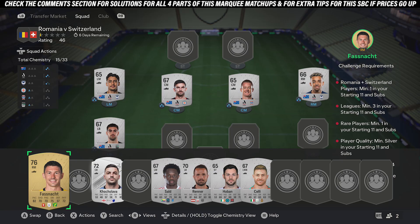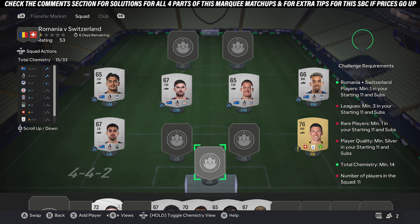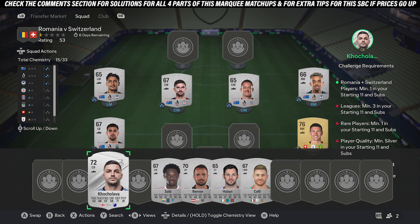Once you've done that, go and pick up a gold or silver player from Romania or Switzerland. My guy is 500 coins. The gold player is actually cheaper than the silver players from that country, which is why I've got a gold guy.